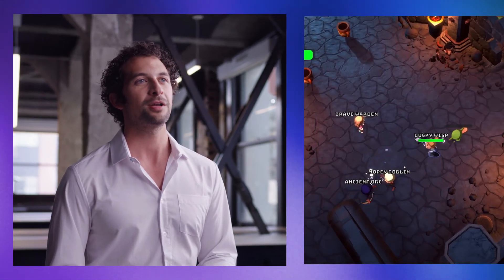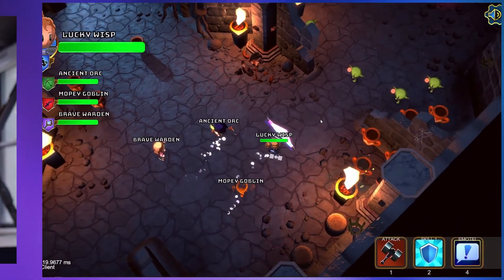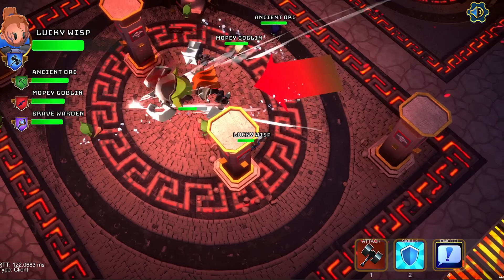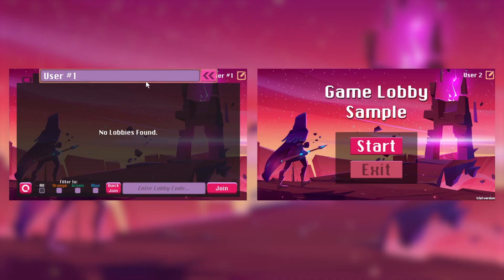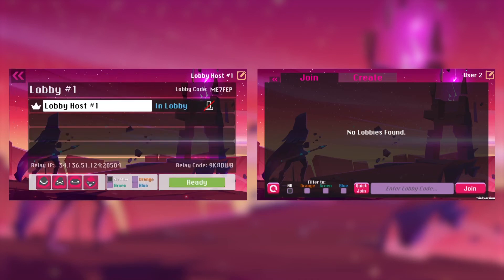We've been developing two great co-op game samples that can help you get started making your own games with our Lobby service and other multiplayer tools. BossRoom is a 3D dungeon crawler where up to 8 people can play together and face a horde of enemies, and then the evil boss at the end of the dungeon. Players are connected in BossRoom with our Relay service and join game sessions with Lobby. The Game Lobby sample is also available for you to review, to understand how to connect players in Lobby before their gaming sessions.